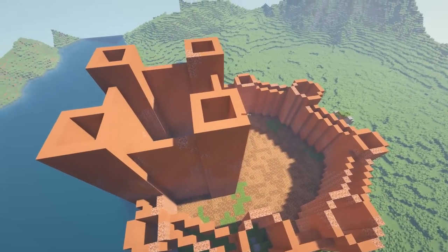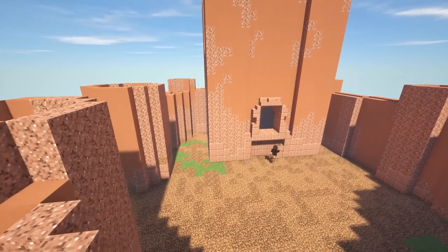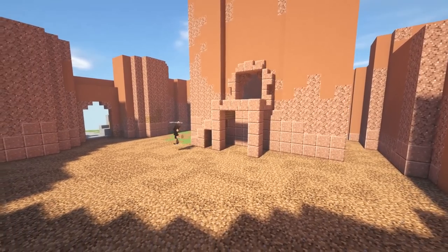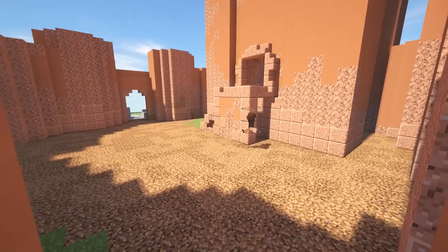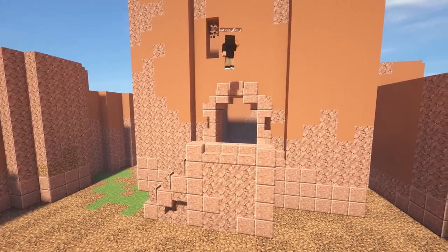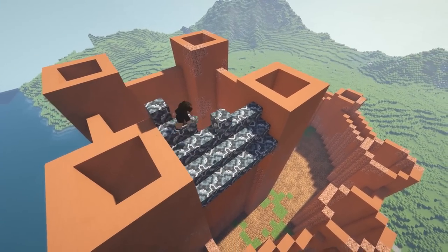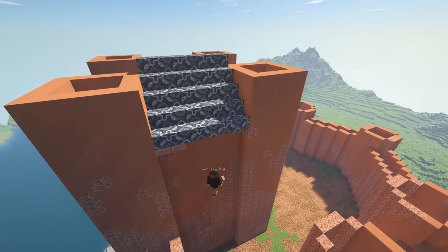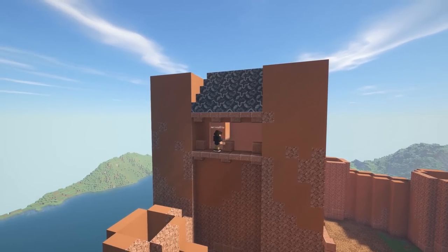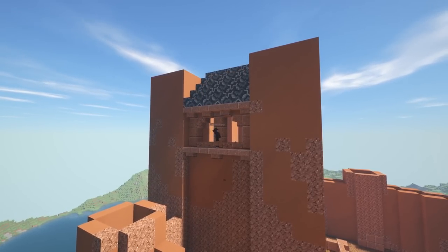Now we're wrapping around to the front of the castle where I'll start working on some interior stuff. I work out an entrance to the keep with a small staircase — I'm not going for too realistic a castle, I just want it to look good. You can see me adding in windows up top, and then I start working on the roof using gray glazed terracotta, which kind of gave the feel of a gray roof tile from a block in my texture pack.